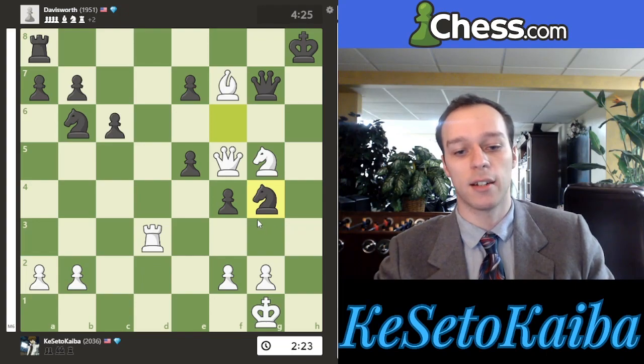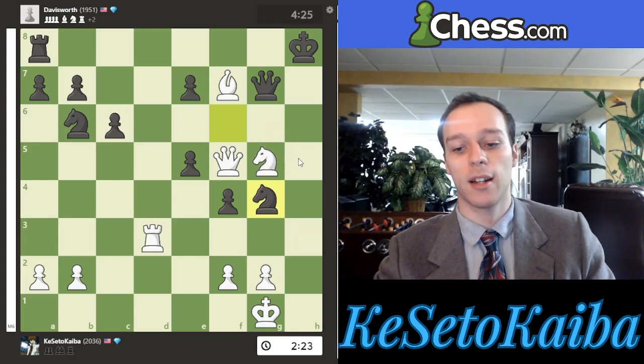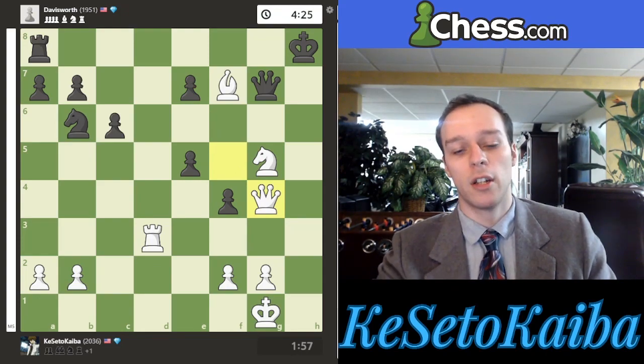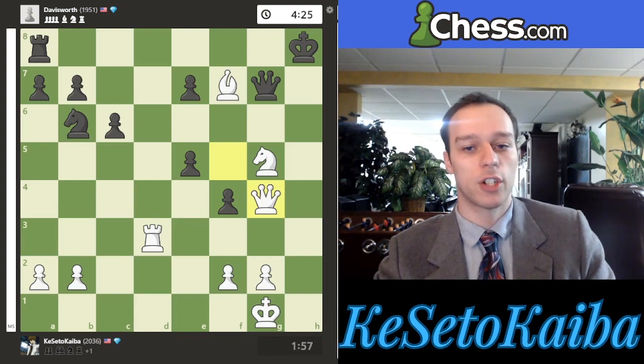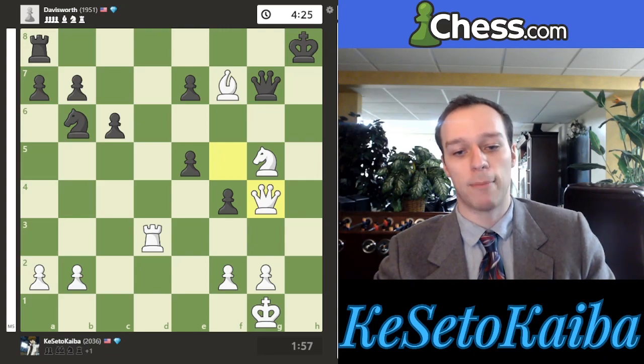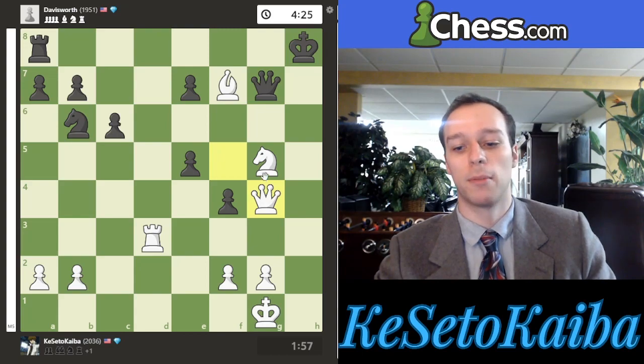They tried knight g4, which to be fair the computer does say is one of the best moves — now it's mate in six. The idea is that if I give the rook check, they can try to block with the knight and prolong things. But I don't have to play that rook check — they were probably hoping I'd play it so they could block on h6. Instead, I can just take their knight. Sometimes when you're playing, you don't always have to go immediately for checkmate; winning a piece can be a successful way to convert your attack. I still have three attackers near their king and they only have one defender — we still have at least two more attackers, so we should be able to break through.